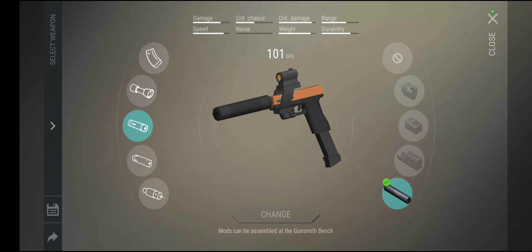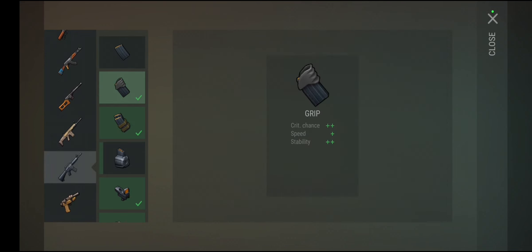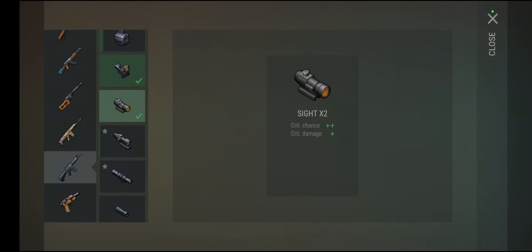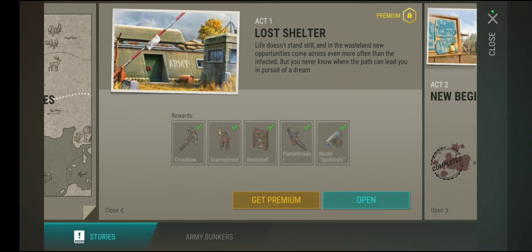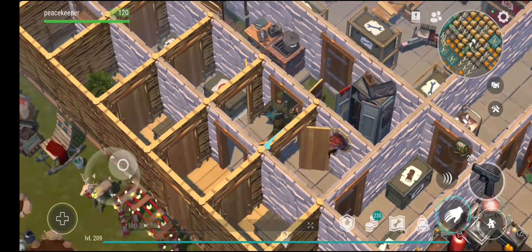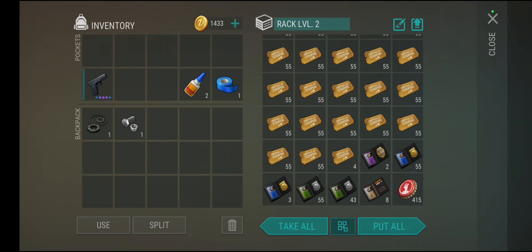The gunsmith bench is for crafting mods, but mods are hard to find early. The easiest gun to mod is the M16 — you want a red dot or 2x sight, a muzzle brake, and a laser. But don't worry about mods at all early on — it's going to be too hard to get them. You'll get a couple from acts and can learn them as you go. In Bunker Alpha, one of the best ways to get guns is through tickets — every three days when it resets, you earn tickets.